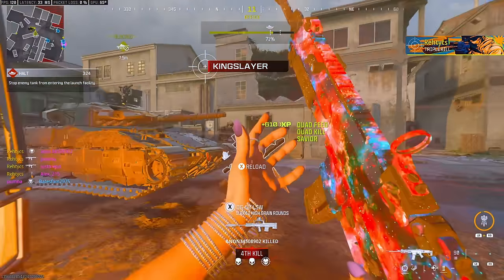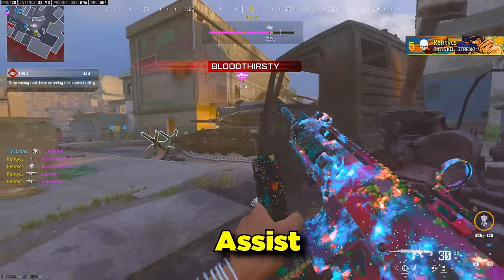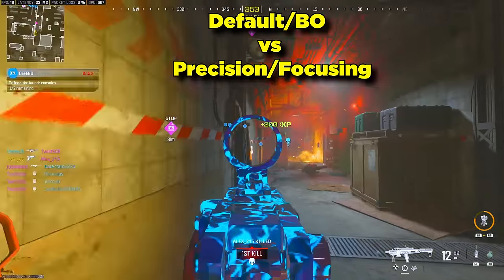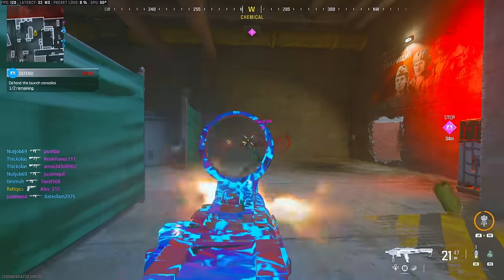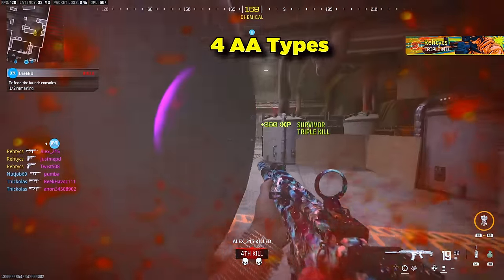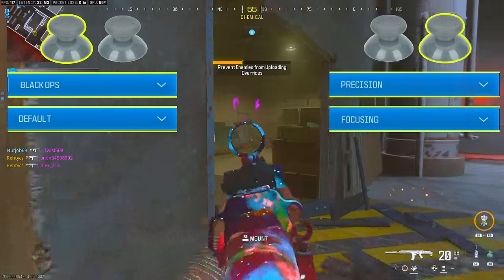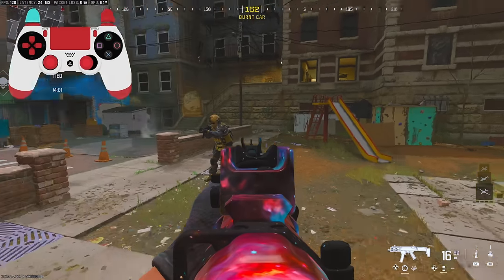The same goes for precision and focusing aim assist types — these are identical as well. So although there are still four options, I believe it's up to you to decide how you like your aim assist to function and then select one of the two options. You can either go default or black ops, or if you prefer the other style, go with precision or focusing. For all intents and purposes, there are only two aim assist types. I'm grouping default and black ops together under the left stick category, and precision and focusing together under the right stick category.